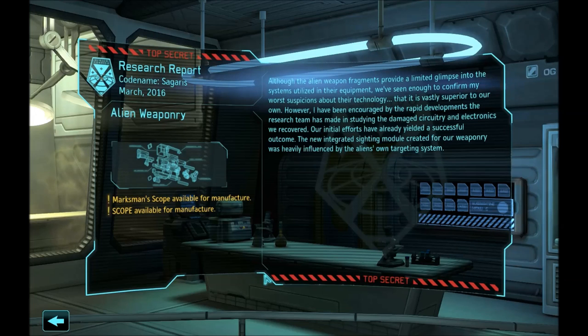Alien Weaponry gives you very important benefits — the direct ones and indirect ones are of equal importance for the whole game. First of all you can build a marksman scope, an item you are going to use through the whole game for your long range scouts. If you give your scout a marksman rifle and a marksman scope it is going to have a limited squad sight, making it an incredibly effective long distance flanking unit, especially with concealment — it is going to simply massacre your enemies. You should have at least two of them.